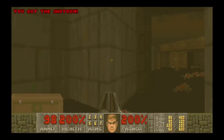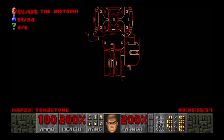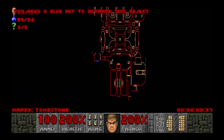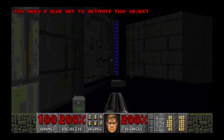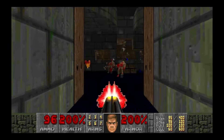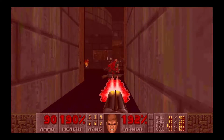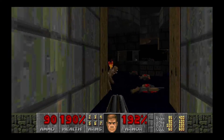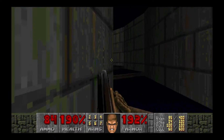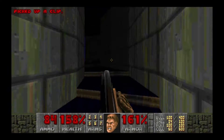We just woke up a bunch of enemies. We can't even go there — blue key. There's not much I can do here, so let's go through here then. This really reminds me of Stronghold — reminds me of Stronghold from TNT. Does anyone remember that? The level with the most enemies in all of commercial Doom!